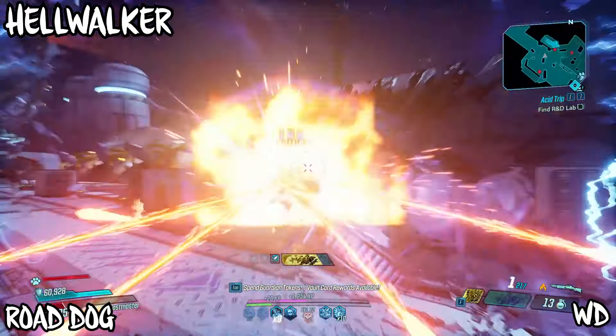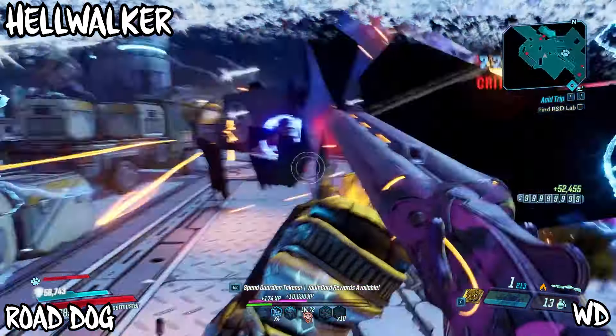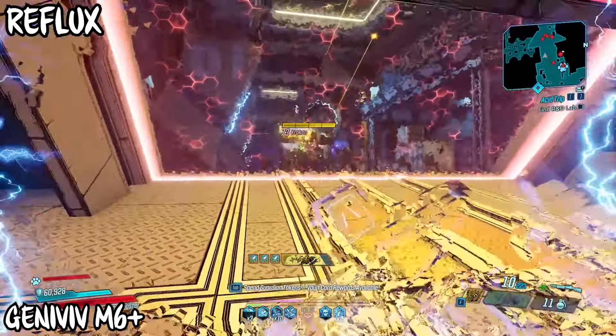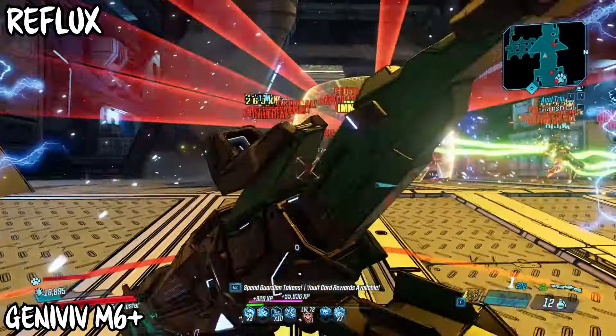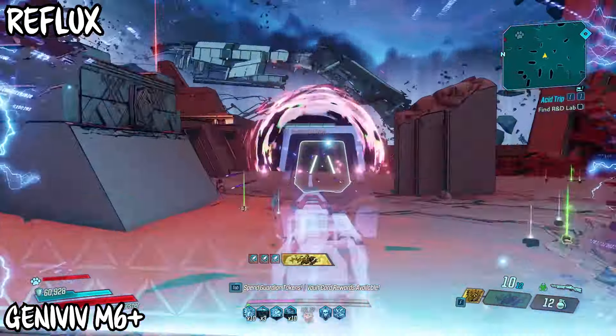The Hellwalker — the Goat of Shotguns — sounds cool, does a ton of damage, and is just fun to use. The Reflux: if you ever want to do the Guardian Takedown or anywhere there are a ton of mobs and you want to clear them quickly, the Reflux is sick at doing that. It chains so much damage together.